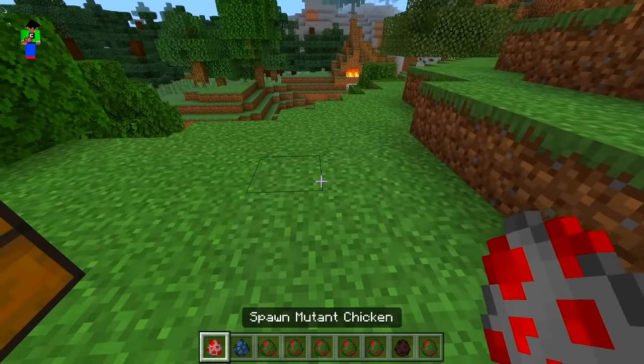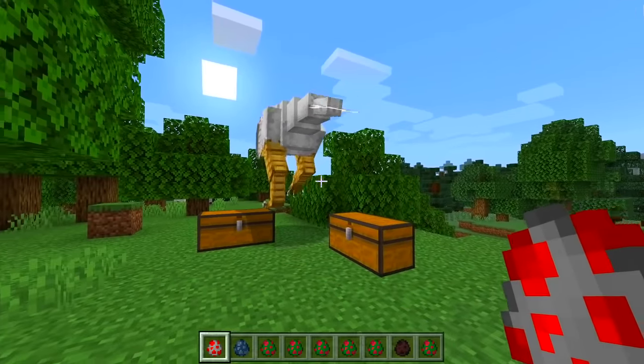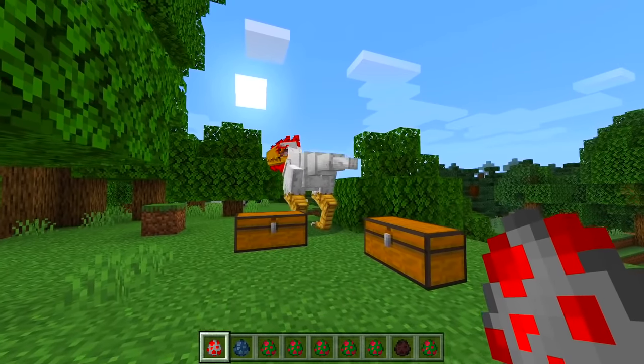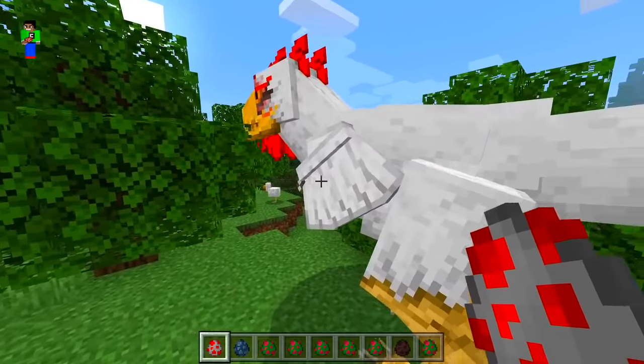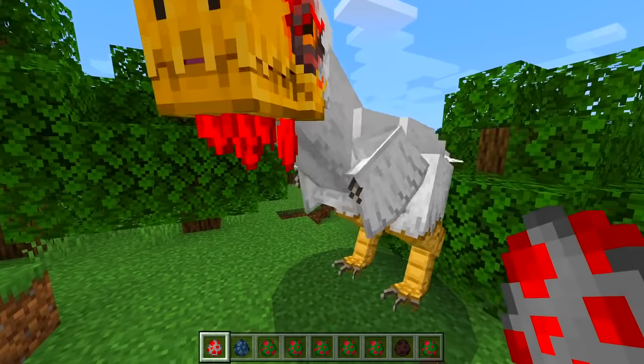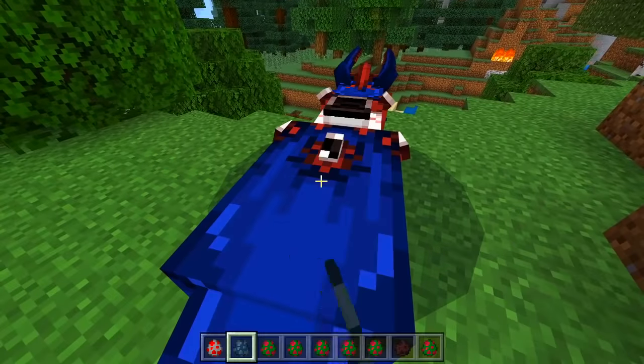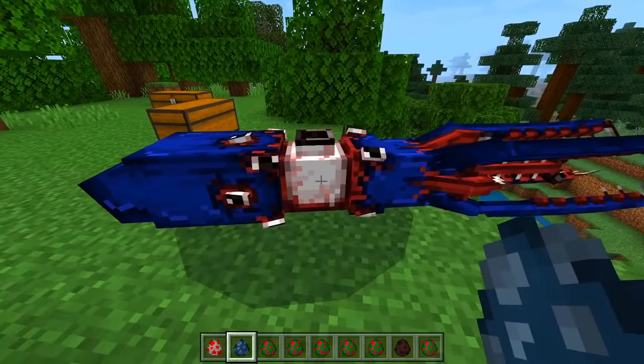Let's spawn in a mutant chicken. Look at that — it actually looks like a dinosaur in a way. That is crazy compared to a normal chicken. This one's definitely messed up. Now let's spawn in a mutant super squid — oh my goodness, what happened to you?